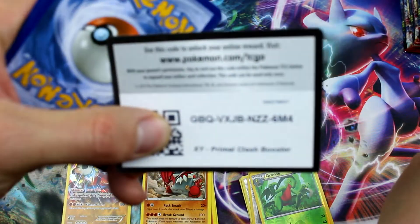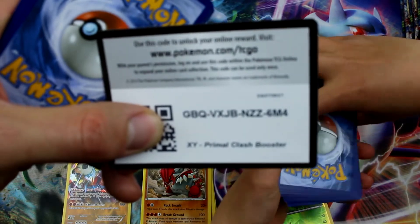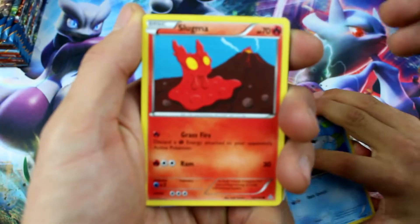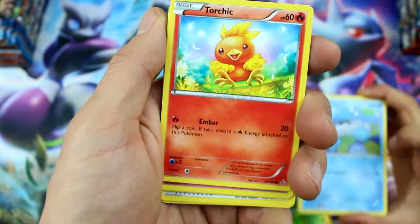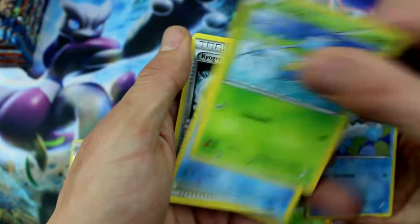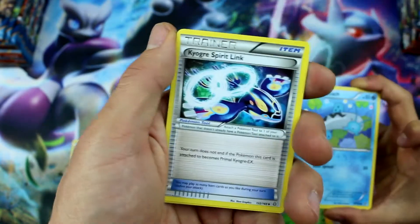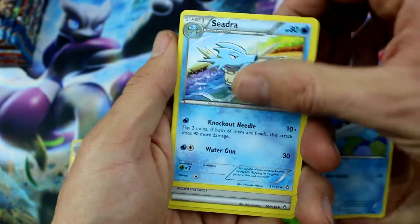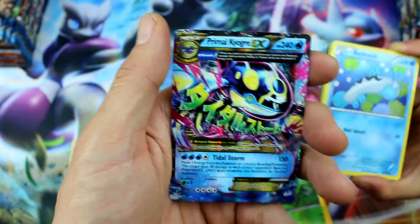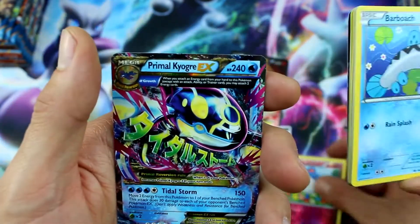We've been getting some amazing pulls out of these boxes. I have to say that I think they're worth it because there's some pretty good cards in this set. I like it a lot. I'm probably going to buy a couple more of these. Surskit, Corphish, Kyogre Spirit Link, Seedot, Energy, Marill Reverse Holo.